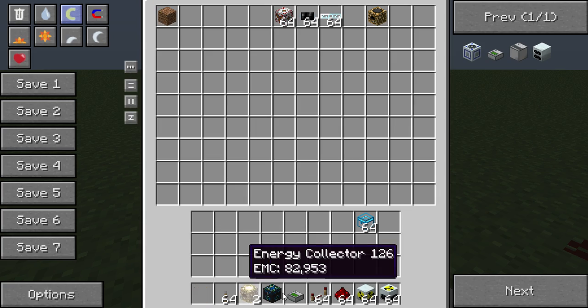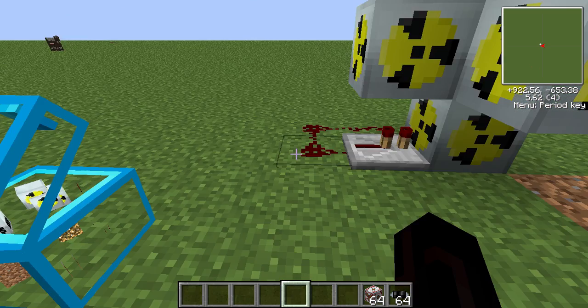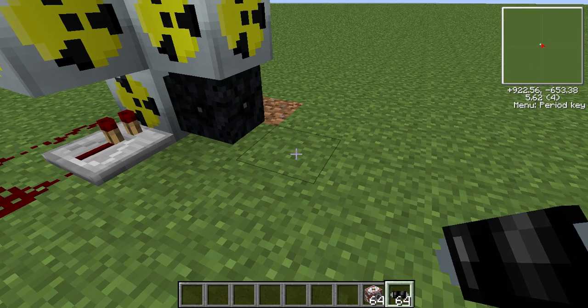Most people can figure out what to do next. Since this makes so much power, you need to put it through a high voltage transformer before you put it in an MFSU.